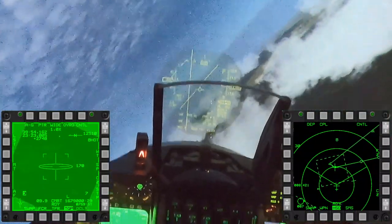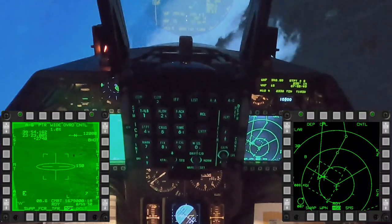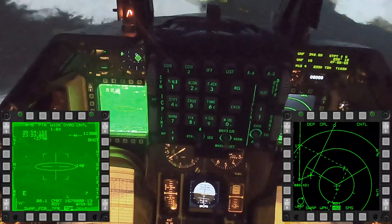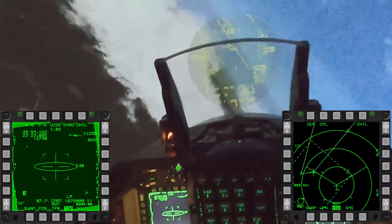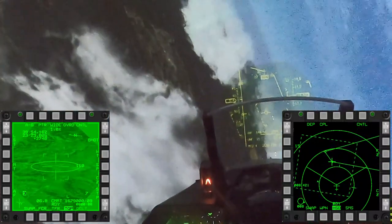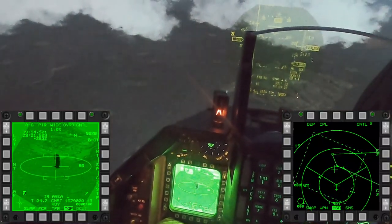We're at 10, now turning right. Control, Gamble 6-1, control 3, cleared hot. Turning to 077. Requesting smoke. Gamble 6-1, ground force is marking target with smoke. There it is.